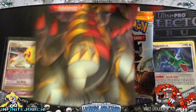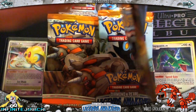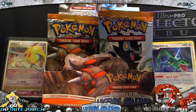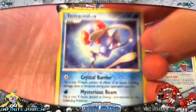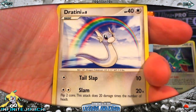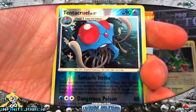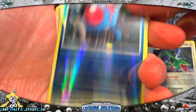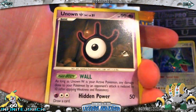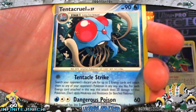Giratina. Tentacruel, Hitmonchan, Dusclops, Drifloon, Parnio, Tentacruel Reverse, and Regigigas — a Rare Holo, that's nice. Unknown W, Houndoom, and Tentacruel.